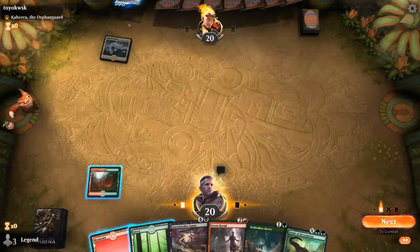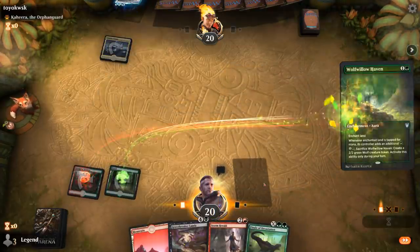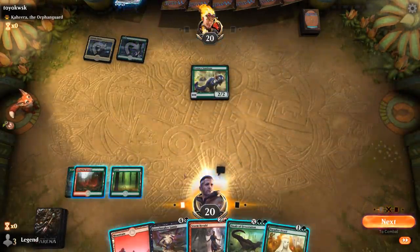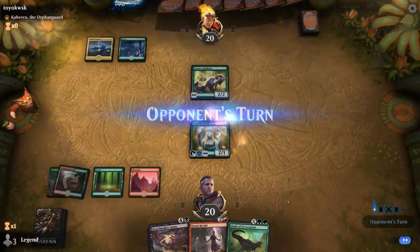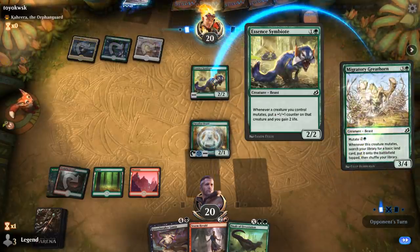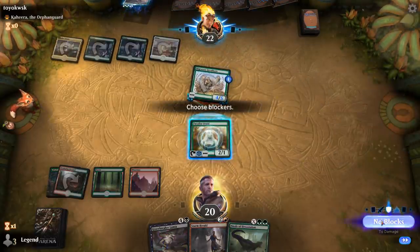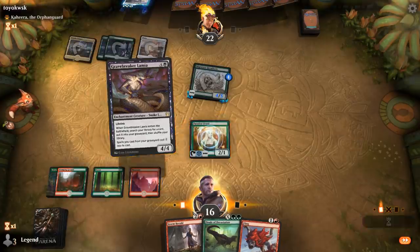We're facing a Kahira deck. I usually like enchanting a red source with Wolfwillow Haven, because with Kiora we sometimes want to untap a land and use 2 mana to Fling — so if we don't have red, we could be in trouble. There's Paradise Druid to help us play Lamia. I'm still missing Fling to really combo off. Symbiote could also gain the opponent some life, so if they go above 23 I might struggle to kill them with one Fling. There's the Fling — we could potentially win next turn if they don't mutate again.